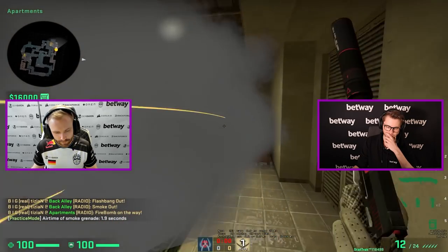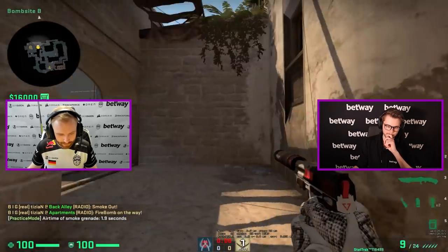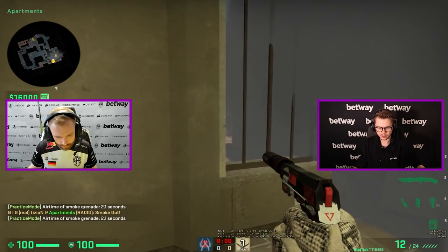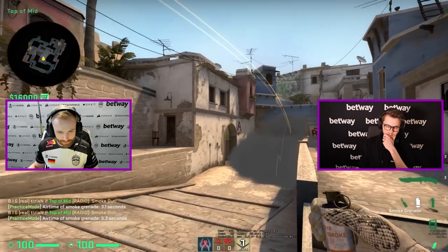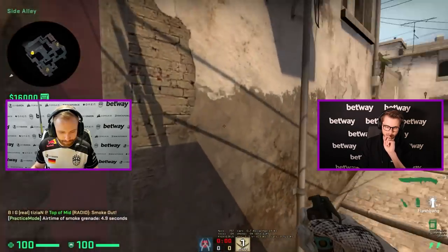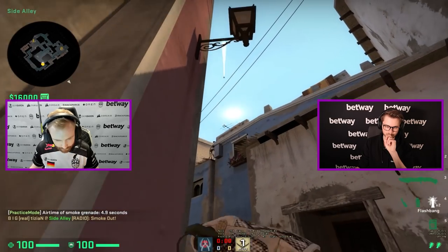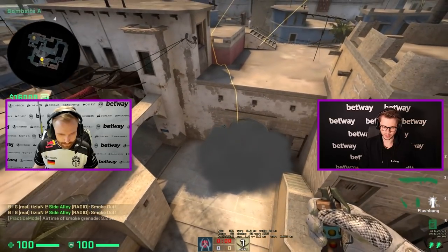What's always good is this little combination - you run and throw a molly against this wall at car. So this guy on car is a little bit pressured and the guy on short might not go short because there's somebody on B. Then you have a bug smoke towards the kitchen and backside - a bit of a one-way. Nice. Most of the time you catch the rotator. I can give you one very cool jungle smoke - you just go here and aim in the middle of the sun.